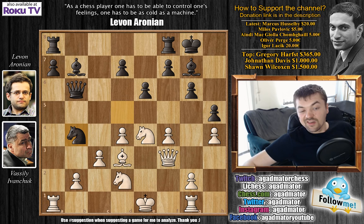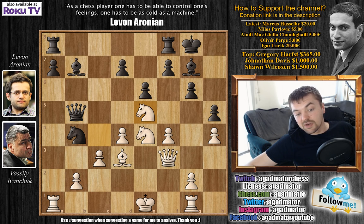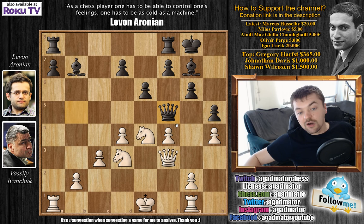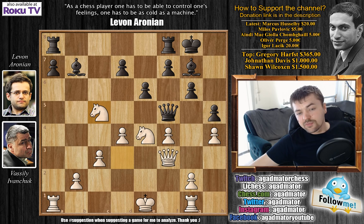After queen b5 and knight e5, white attacks the queen by the bishop on d3. Knight captures with check, then knight captures on d3, and now queen to f5 — still not allowing Ivanchuk to push g4 and also putting nice pressure on the knight on e4, which is currently attacked twice. Knight dc5 attacks the bishop on b7 and defends the knight on e4. Bishop to c6, and now comes b4, rook to b8, and rook to a5 by Ivanchuk.